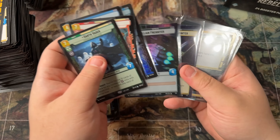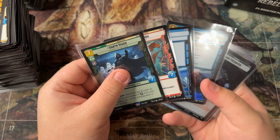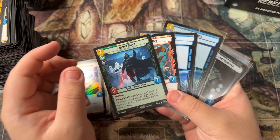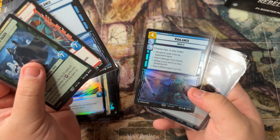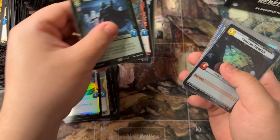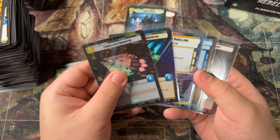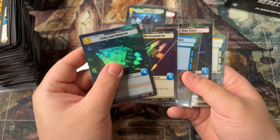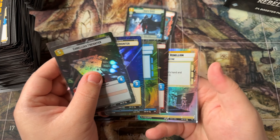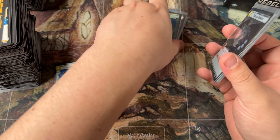You definitely don't deserve anything else here, but you always dream of it. Last pack! We got a Volunteer Soldier, hyper Sabine, Protector, Ezra, and a Don't Get Cocky rare into Regional Sympathizers. That is totally fine here.